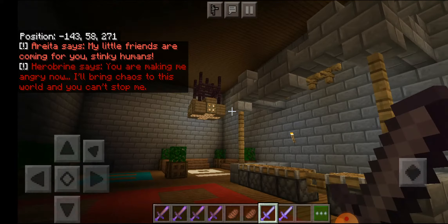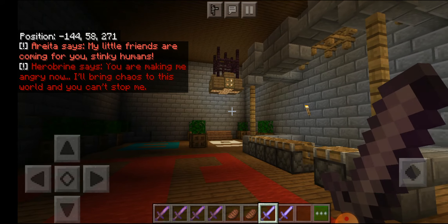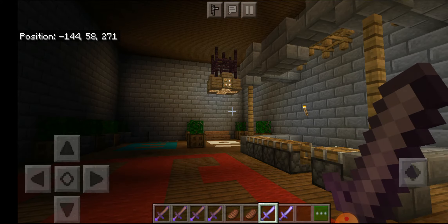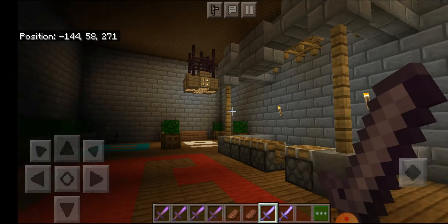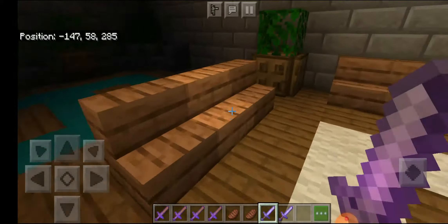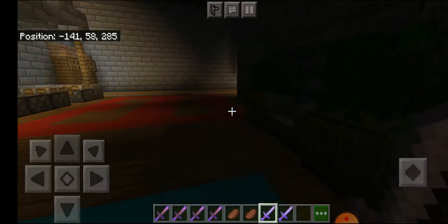Arata says: 'My little friends are coming for you, stinky humans.' Herobrine says: 'You are making me angry now - I bring cows to this world and you can't stop me.' Well, we all know Herobrine that no one can stop you because you are too strong for everyone.